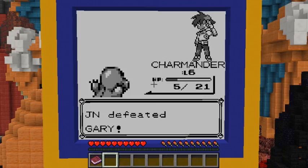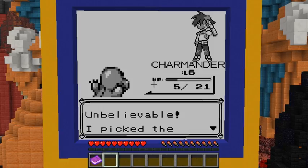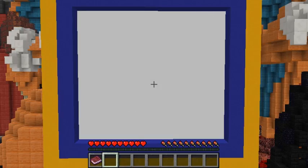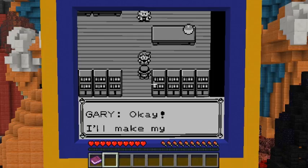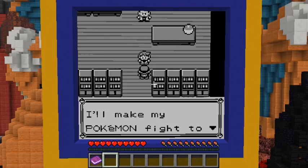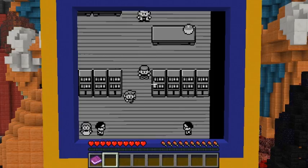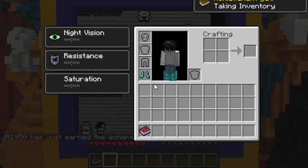Level six — unbelievable! It's because he used Tail Whip. 'I picked the wrong Pokemon! No — if you had kept to the offensive you probably would have won.' 'I'll make my Pokemon train hard to toughen it up. JN, smell you later!' He is so rude. Gary was always so rude but he eventually becomes less rude.